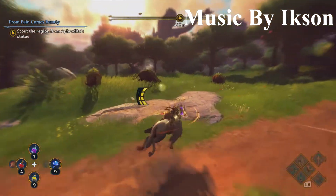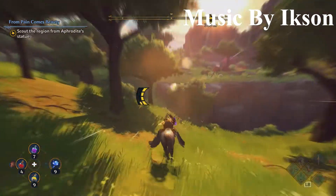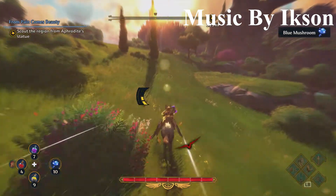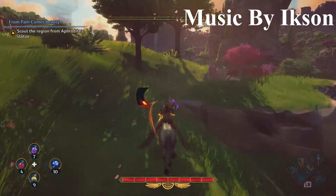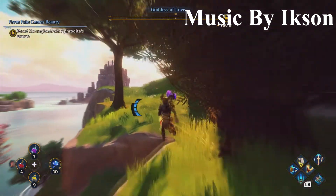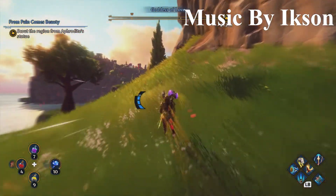You probably want to go to the Aphrodite statue first so the valley isn't misted, so it's easier to see on the map. If you enjoy this video or find it helpful, please like and subscribe so you don't miss the next loot guard video. There's quite a lot of Ambrosia in the Valley of Eternal Spring, so you definitely want to make sure to go to the Kylix of Athena so you can upgrade your health at the Hall of the Gods.